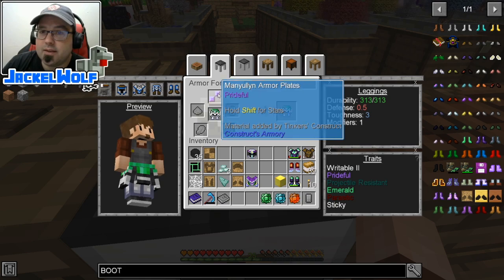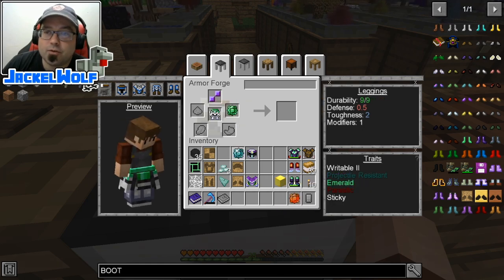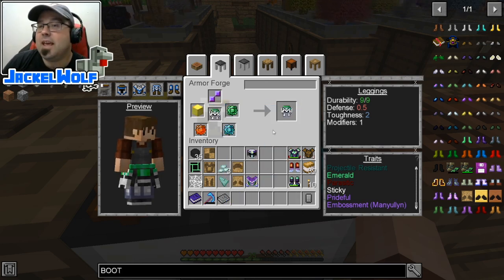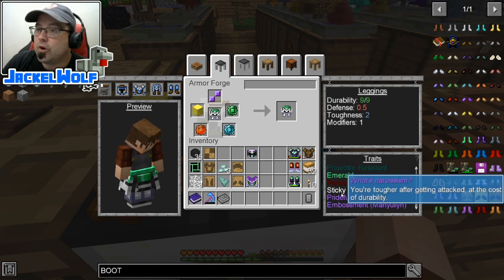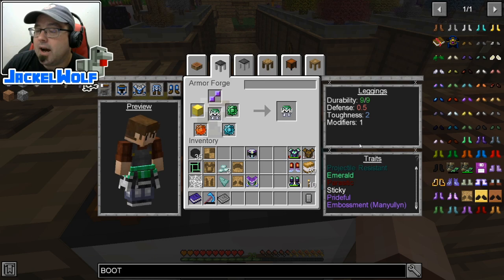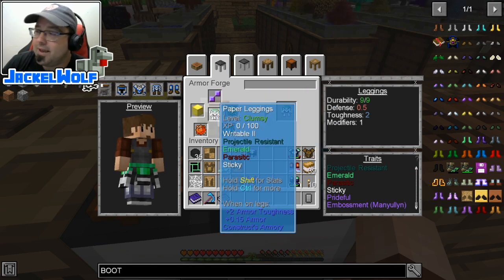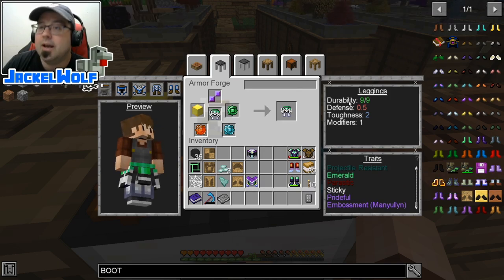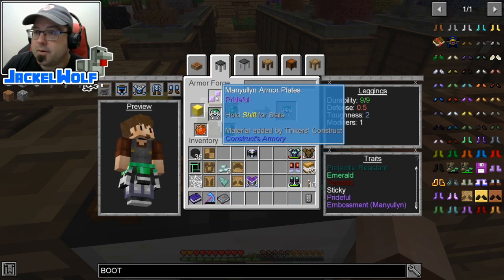We can go one step further and emboss the maniolium plate — we need a green slime crystal, a blue slime crystal, a magma slime crystal, and a block of gold to get that additional embossment. It doesn't make a lot of sense when you start with paper, but say you had a different material and you wanted to bring in a trait that's better without swapping out pieces that would make it worse.